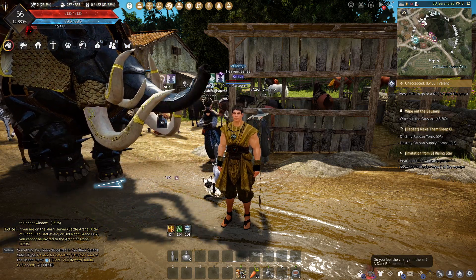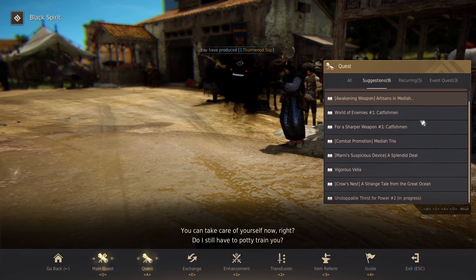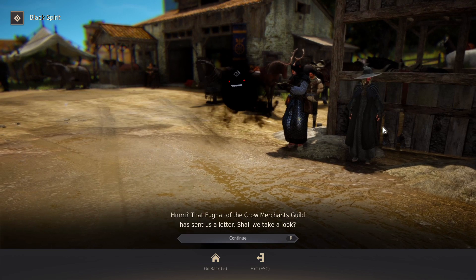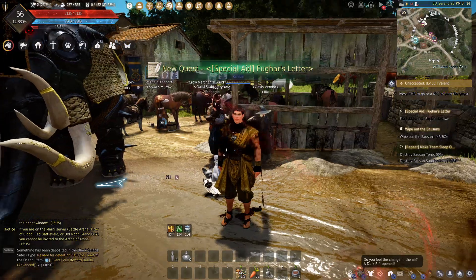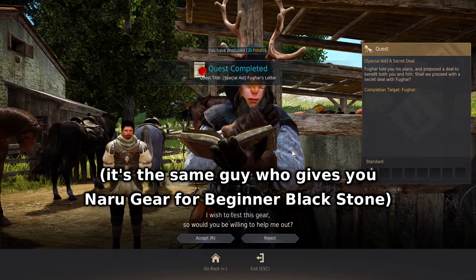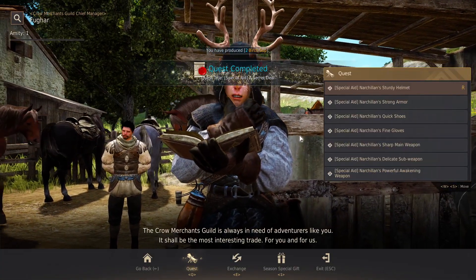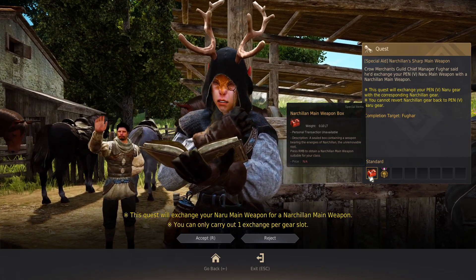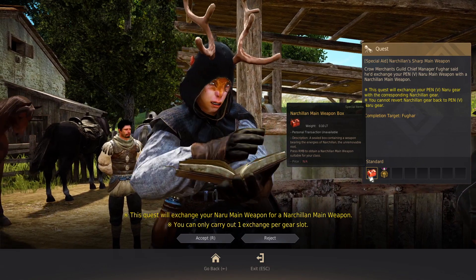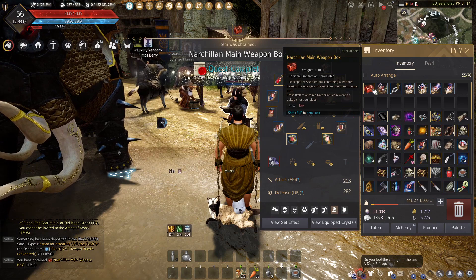Now we can exchange our PEN Naru gear and our Kanan Awakening weapon for the gear that is on par with Duo Blackstar gear. Summon the Black Spirit, navigate to the event tab, and start the quest Special Aid: Fughar's Letter. This quest only shows up if you are at least level 50 and have completed the Calpheon story, or at least level 56. Fughar's Letter requires you to talk to Fughar, an NPC you can find at the Stablekeeper of any town. The quest will instantly complete and he offers you another quest called Special Aid: A Secret Deal. Go complete this quest as well, which only requires you to talk to Fughar again. Then he will offer you 8 quests, one for each gear piece. You can accept the quests one by one and exchange your Naru gear and Kanan Awakening weapon for a full set of Narchalan gear. The Narchalan weapons come in boxes, so you can open them on another character if you want.